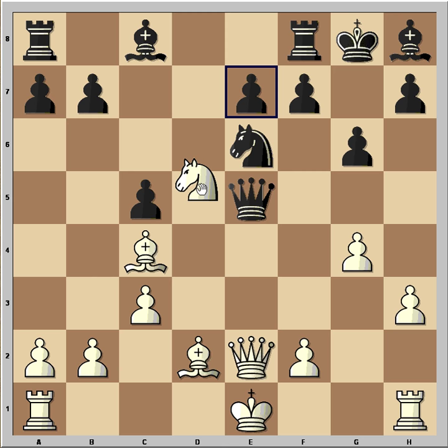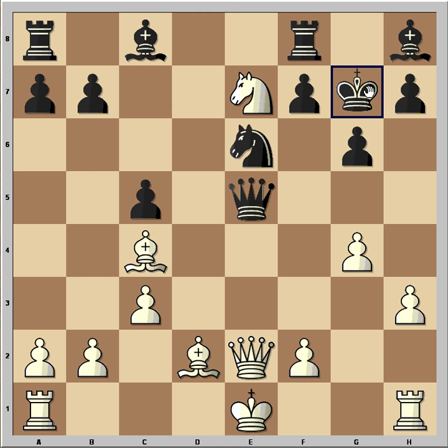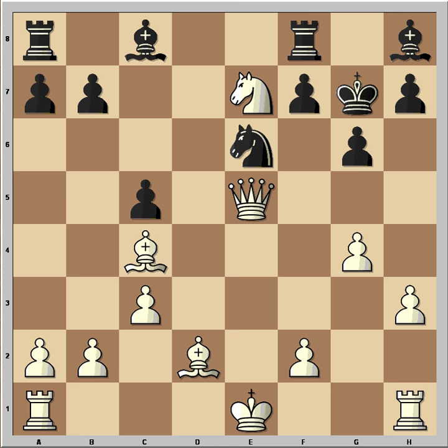Knight e7 check! The king has only one square to go, and now nothing is protecting the queen. White captured the queen on e5 and black resigned. Isn't this a very nice tactic? Thank you for watching this video. I hope you enjoyed it and I wish you good luck with your chess.